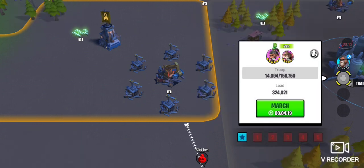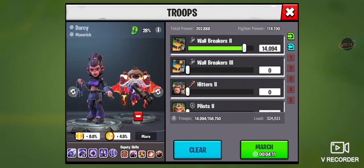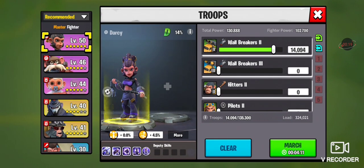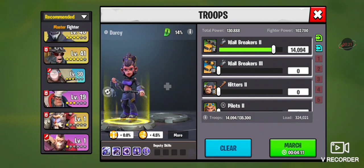So when you click on a resource spot and gather, go to set your troops in the settings here. I minus this guy out — that's the deputy fighter. And then your primary fighter would be, I always put in...